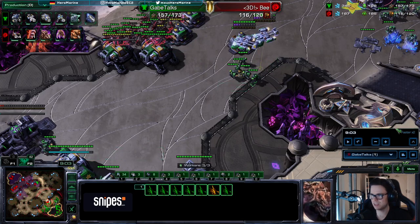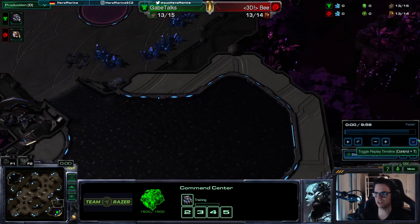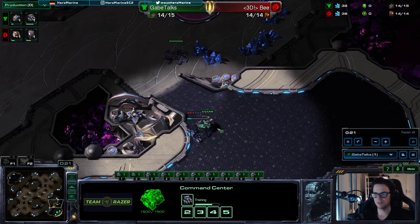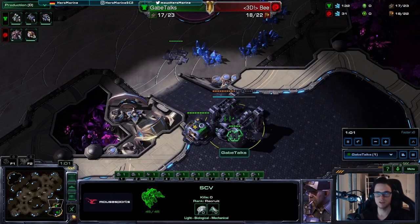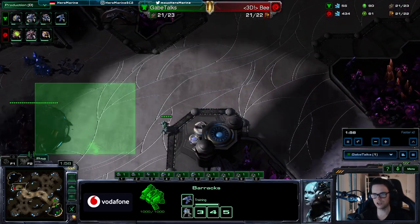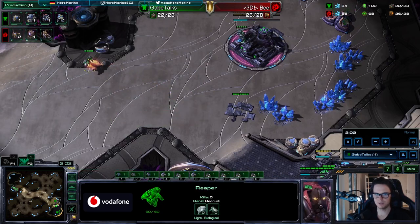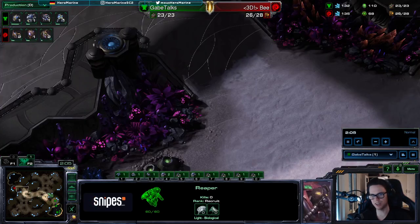Reaper scouting is key for this build. Let me show you how the reaper did in this game, and I'll also show you how the hellions and banshees did. How do you scout? The reaper is obviously first, then you have the SCV scout. First you check hatch first or pool first — it's hatch first, so you can play normally. If it's pool first you want to be more careful.